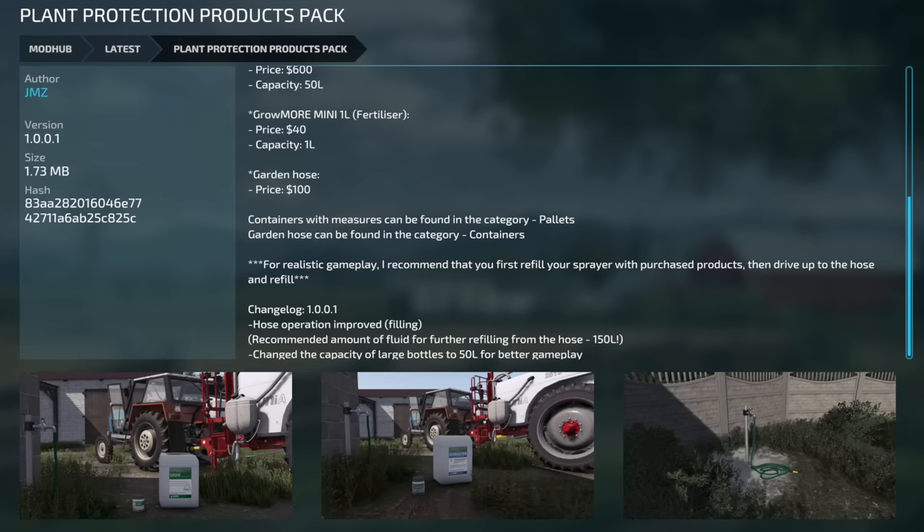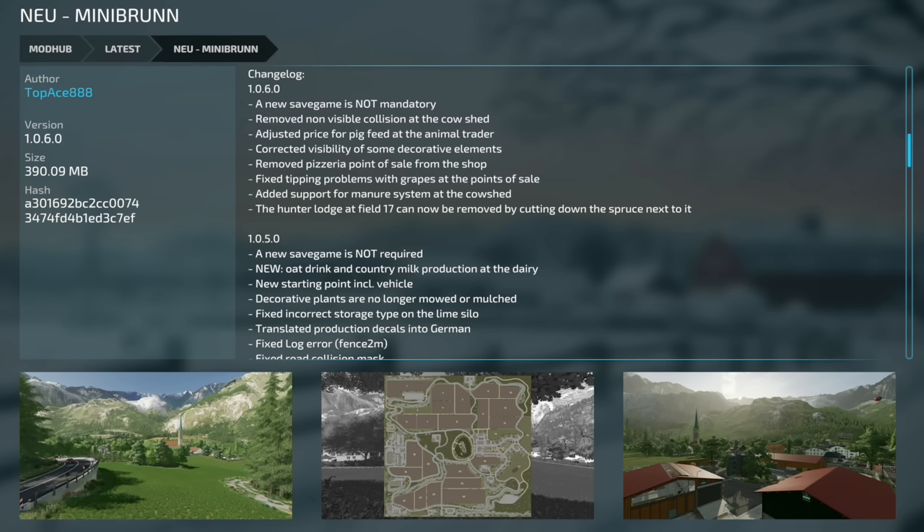The Plant Protection Products Pack version 1.001 improved hose operation. The recommended amount of fluid for refilling from the hose is now 150 liters, and the capacity of large bottles was changed to 50 liters for better gameplay. The New Mini Brine map version 1.06 does not require a new save game. It removes non-visible collision at the cow shed and adjusts the price for pig feed at the animal trader.